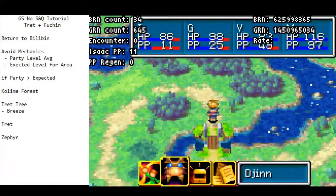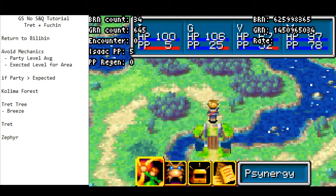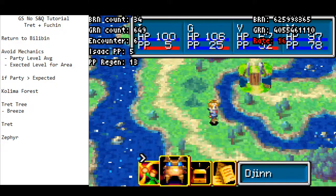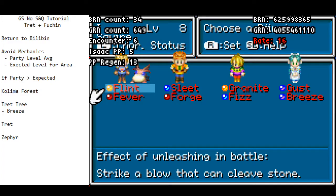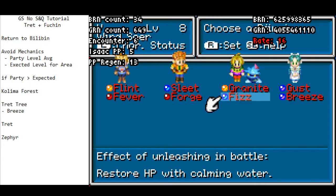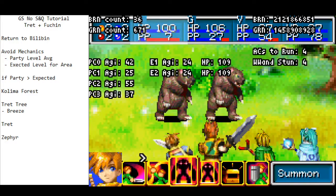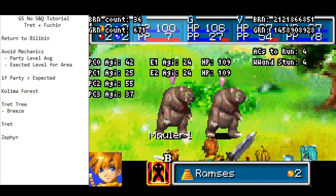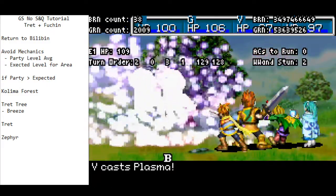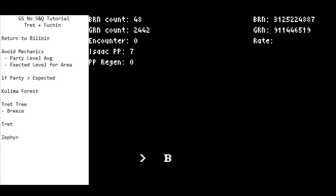Now we're at the bridge. I'm going to stand by all djinn and heal up with Isaac — we want Isaac's PP to be as low as possible. As we proceed through, if you have a lot of PP — say 20 PP with Isaac — what you should do is set all your djinn and use synergy with everybody: Blast, Plasma, and whatever Ivan has (I believe he's also got Plasma). Blast, Plasma, Plasma will clear all the enemies here and drain PP in a world where you still need to drain it. You should probably also be setting at least one Jupiter djinn on Mia for speed, but it's not too big a deal.